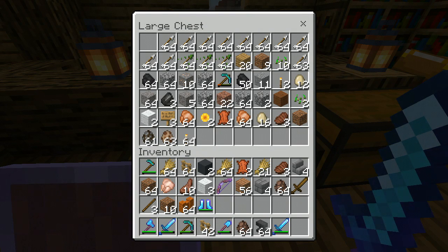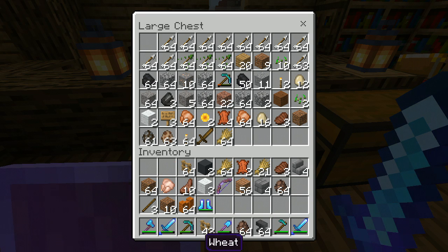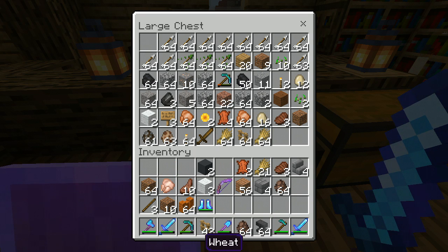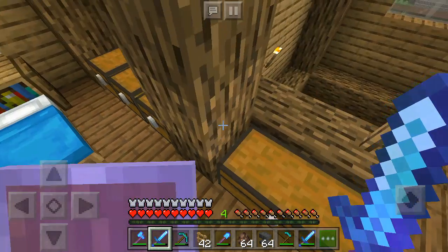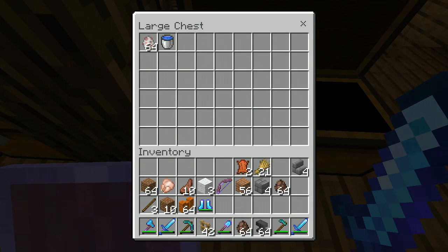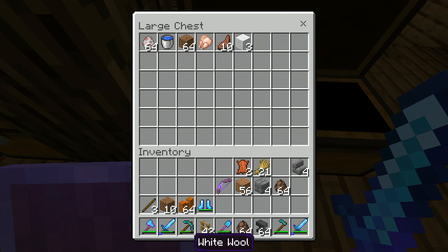We still have more stuff. I'll just keep every single item here. Let's keep stuff over here — I think we still have more chests. Yeah, we still have more chests. Let's just keep one over here and keep these things. Dude, I can't believe we have a Frost Walker right now.